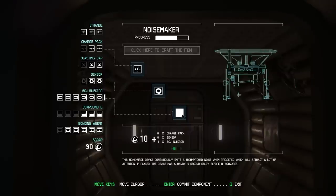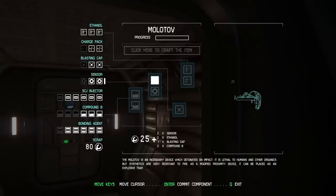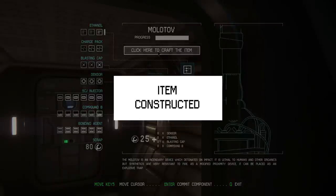I'm going to make myself another noisemaker because we're all full up on items, so that's good. Can I make another Molotov right now? Yeah, I have the stuff I need to make another Molotov. The Molotovs are great. We've got 2 ethanol, so we've got some Molotovs now.